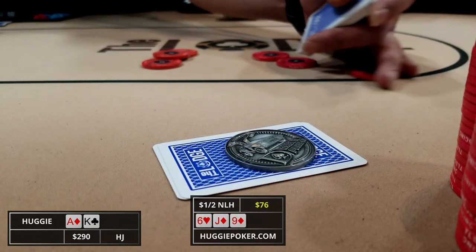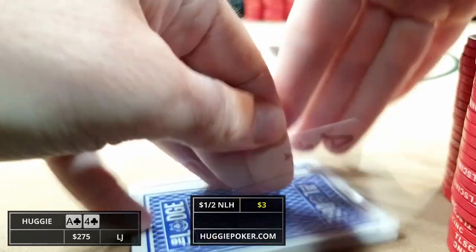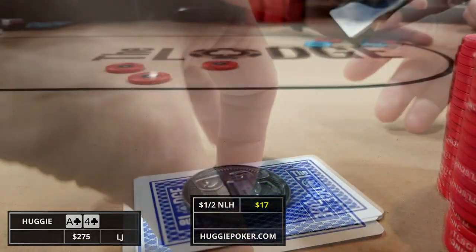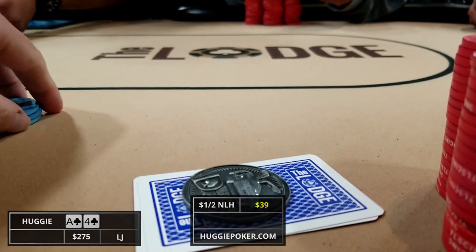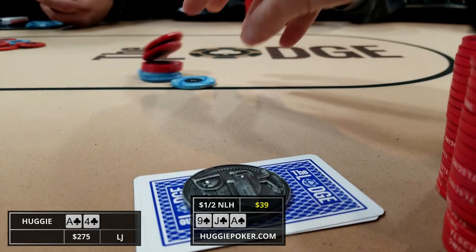Five of us end up seeing the flop, which we unfortunately whiff completely and end up throwing our hand away. Our third hand is ace-four suited in the low jack and we bump it up to 12 after one limper. The player to our left and the limper call, so the three of us see a flop of nine-jack-ace, so we catch top pair. The limper checks and I c-bet for 23.